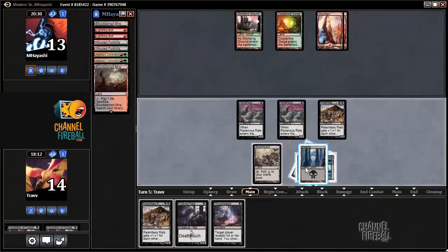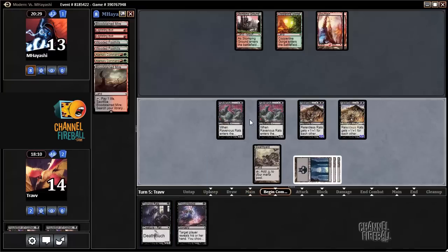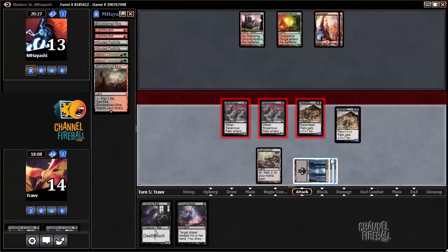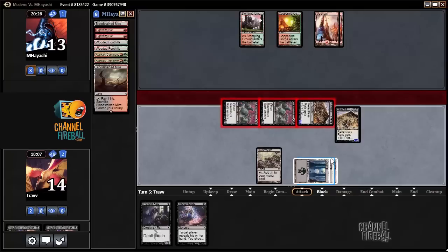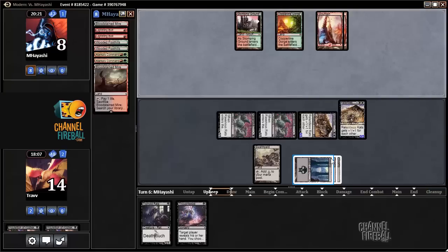We'll play another Relentless Rats though. Attack for four with Swarm Yard up. Six, seven, eight coming next turn to put the opponent to one. At four life — pretty safe. We have eight coming and the opponent's at eight.